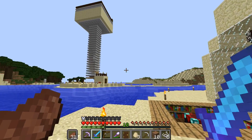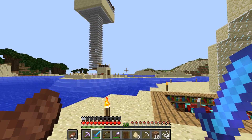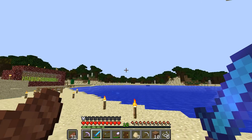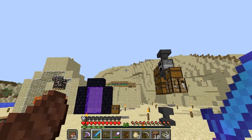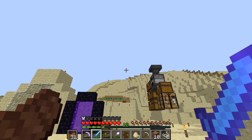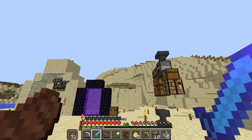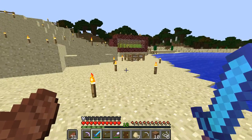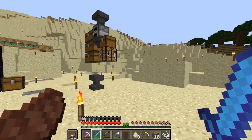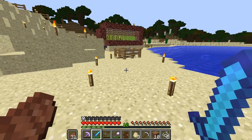Out in the sea somewhere I've got a guardian temple - I don't have a guardian farm just yet, but I've got the temple and I will be working on it. Over there somewhere I've got a witch's hut, which I'll also be working on. I've got a village and a desert temple over in that direction. One thing I want to do in this series is get the whole villager trading thing set up - do the whole trading thing for all the books, the lot.